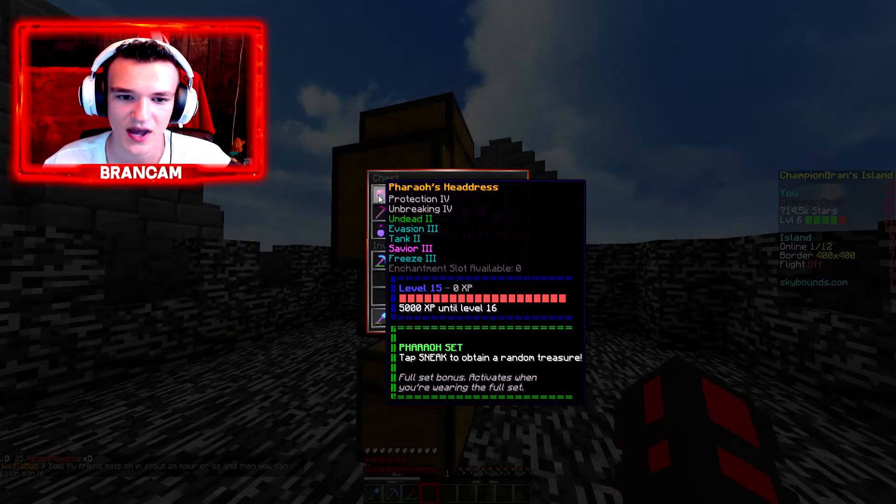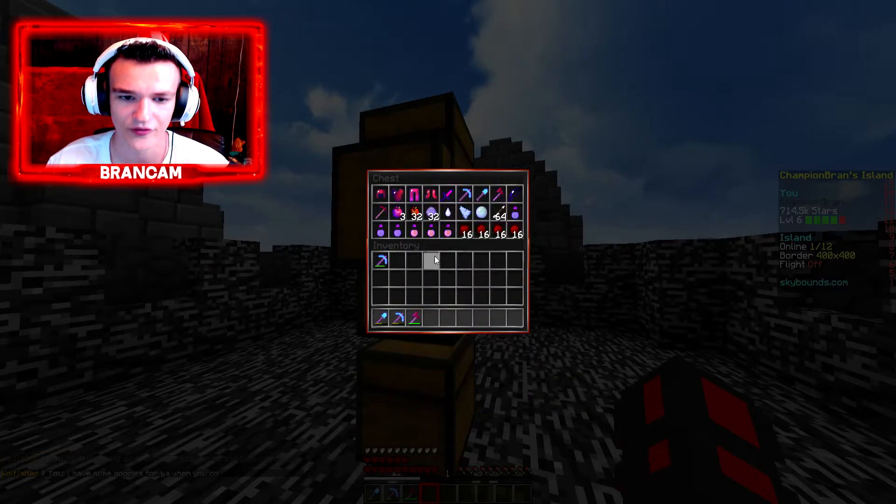You probably all know what the Soul Stone does — you can put it on your sword or any of your gear, and if you die with it, it sends it back to your Dropbox. So let's go ahead and see what we got in this one. We got Prot 4, Unbreaking 4, Undead 2, Evasion 3, Tank 2, Savior 3, and Freeze 3 — level 15 gear right here.